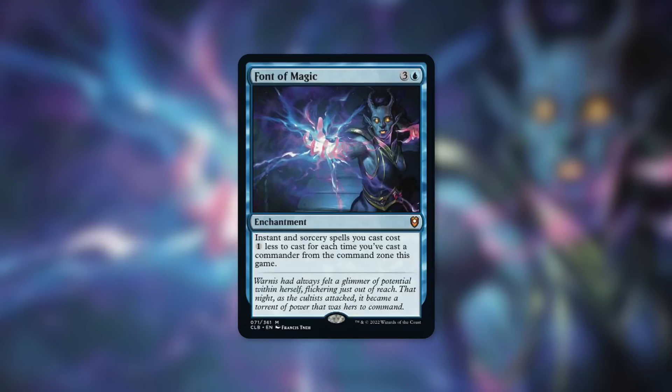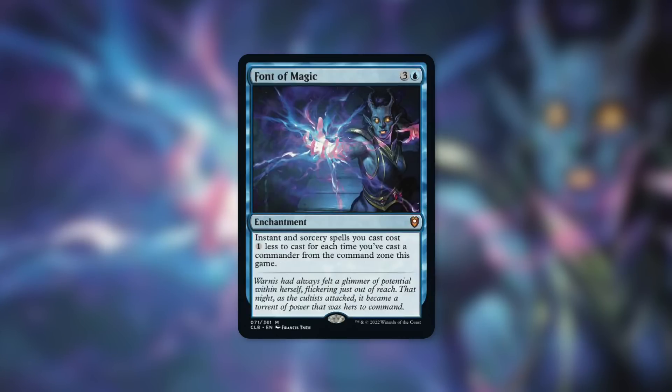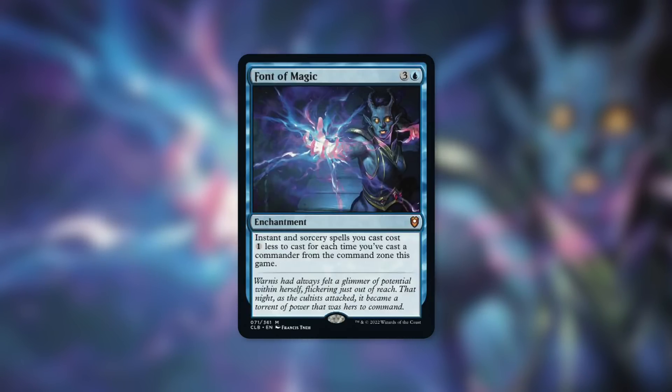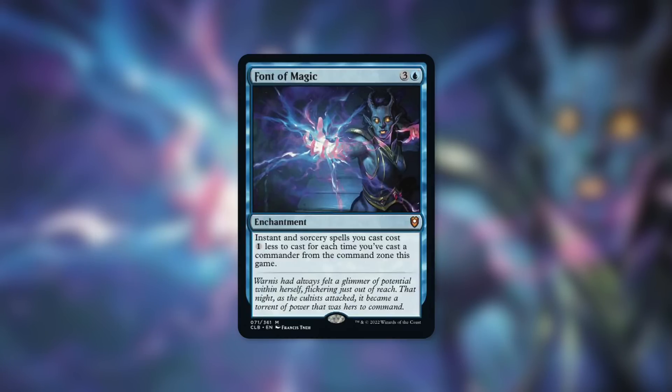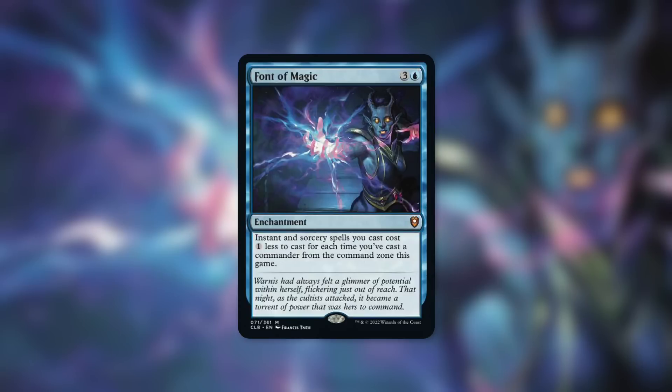This thing can be incredibly impactful, especially if you get it down early. Reducing the cost of spells can be even more impactful than ramping — throughout the game you're going to be saving more and more mana the more spells you cast. To start, this could technically cost you zero less if you haven't cast your commander yet. But if you've cast your commander just once, you're getting one mana reduction for every instant and sorcery spell, which for four mana is not bad.